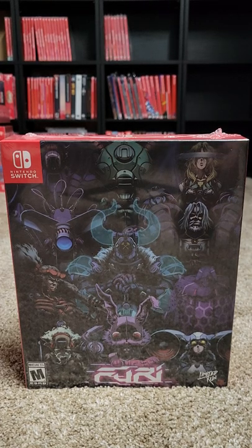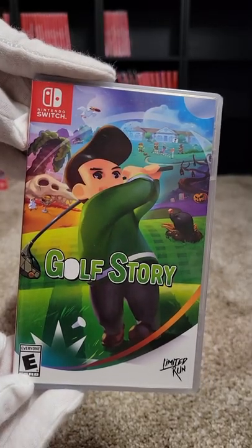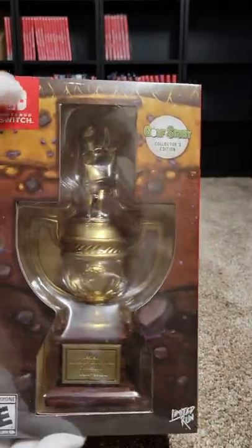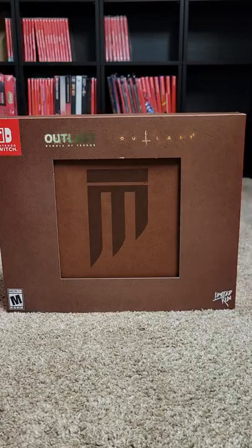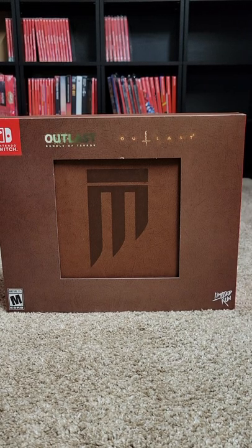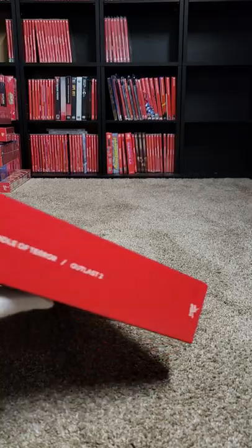Number fourteen is going to be Fury. Number fifteen is Golf Story — that one's a fun one. We have the Collector's Edition with the trophy and a ball right on top. Number sixteen is Broken Age. Number seventeen and eighteen is a bundle pack of Outlast: Bundle of Terror and Outlast II — it was cheaper to get the double pack. It's a good horror game.